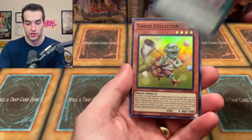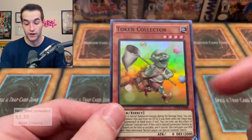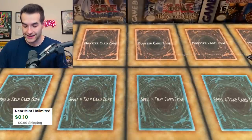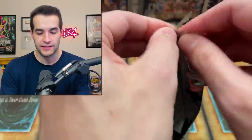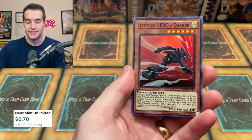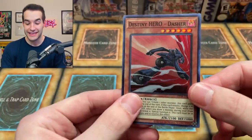Two packs to go - will we get an Ultimate Rare? Diverge and Kagamusha Knights, another decent one. Final pack of OTS before we get into that tin. We have Vampire Familiar, Ghost Trick, and Dasher - a playset of these. If someone's going to play a playset of Dasher, they're probably going to lose, but we've got them. On to the main event.